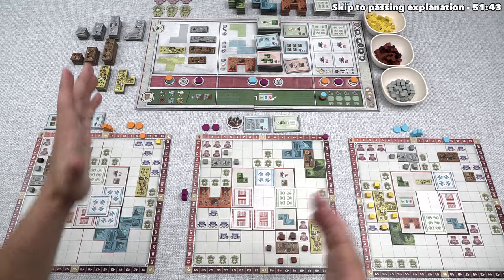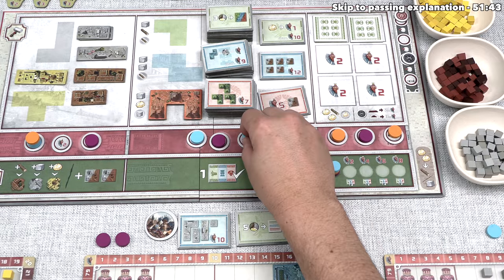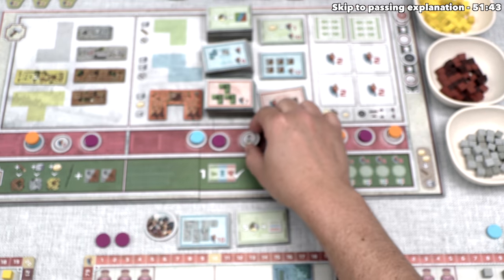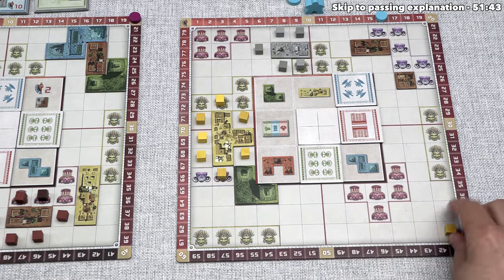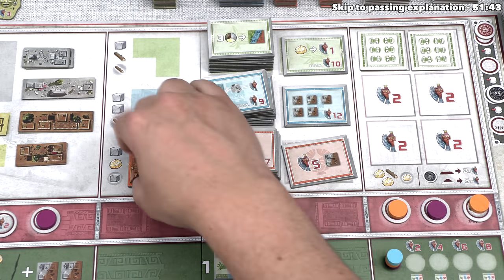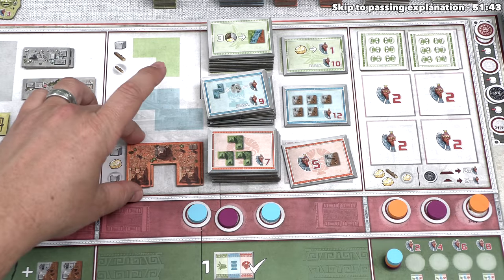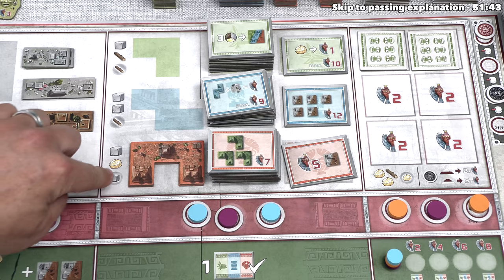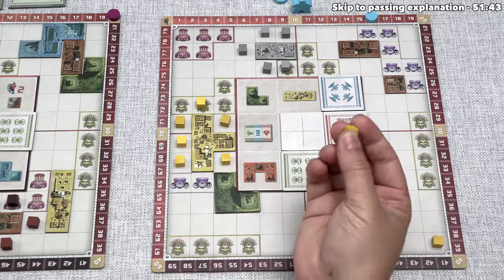That finishes orange's turn, and the blue player takes their turn. After considering options, they place one token onto this spot, gaining one victory point and one resource of their choice — bringing them to 16. They take a gold and place it in the corner. They then perform a build action with a strength value of two.